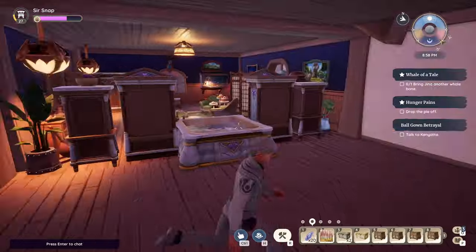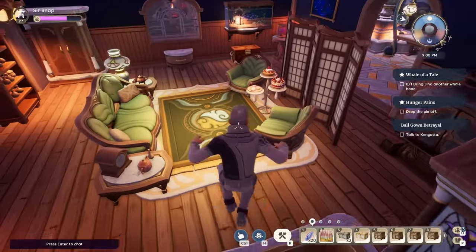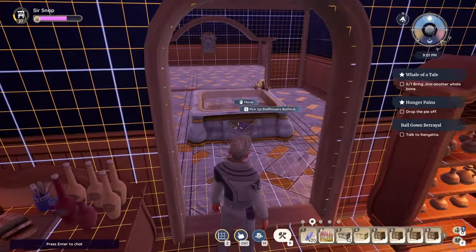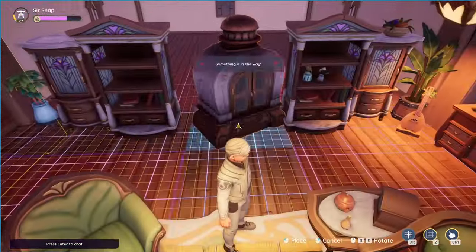I'm also doing these other items as well just so they go into the wall a little more snug, but it's pretty easy. So I'm gonna pick this up, put this in here, and this time we're gonna use the baking oven.